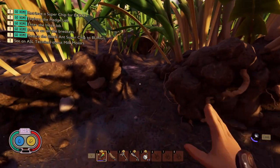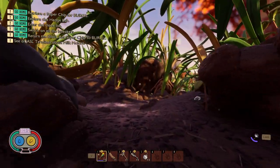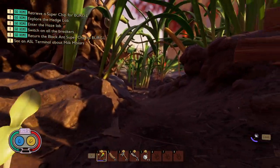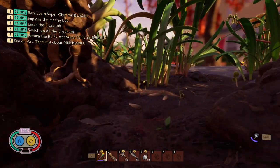So those are the best base locations in the upper right area of the backyard in Grounded. Let me know if I missed your favorite spot in the comments down below. If you found this video helpful, you'll want to watch this video that shows you where to find all the new accessory badges added in the 1.0 update for Grounded.